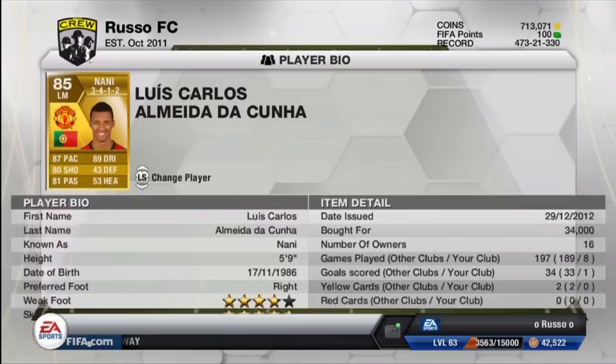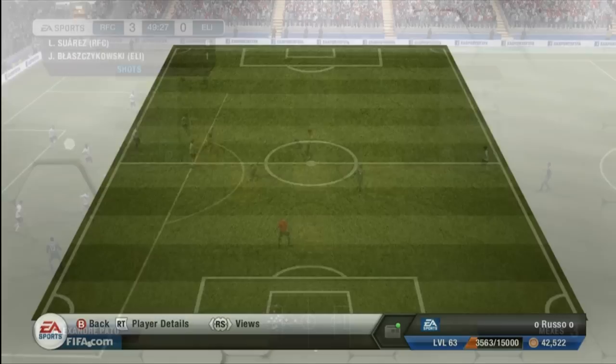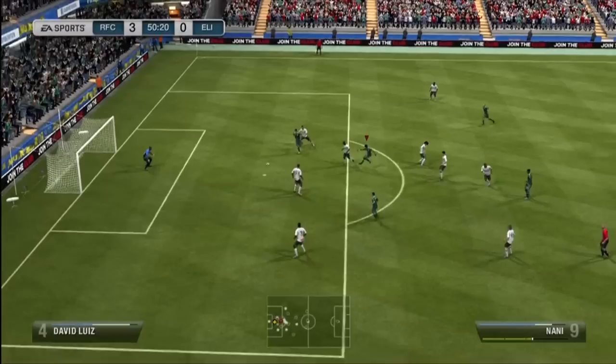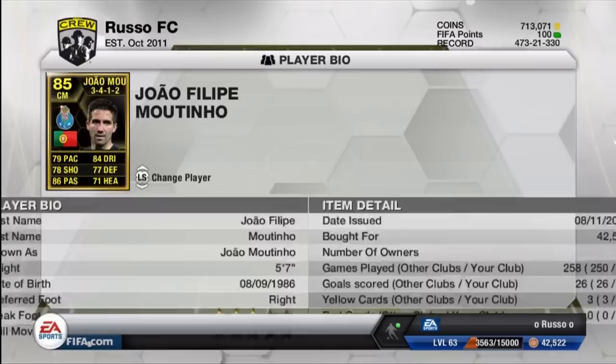Moving on to the left mid — here's where we get into the skills a bit. We have Nani from Manchester United. I've been wanting to try Nani out forever. Unfortunately at the left mid position he only scored 1 goal in 8 games for me, so I'll have to try him at left forward or left wing eventually. He has a 4-star weak foot, 5-star skill moves, 87 pace, 89 dribbling, 80 shooting, 43 defense, 81 passing, and 53 heading — 34,000 coins.